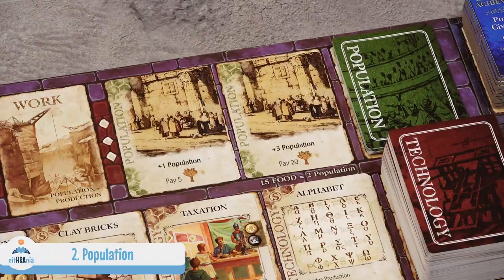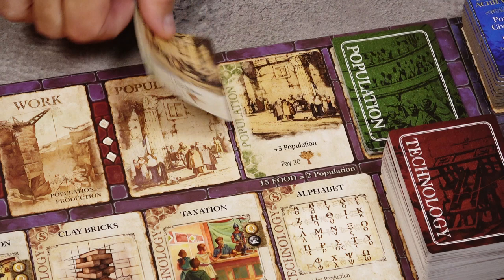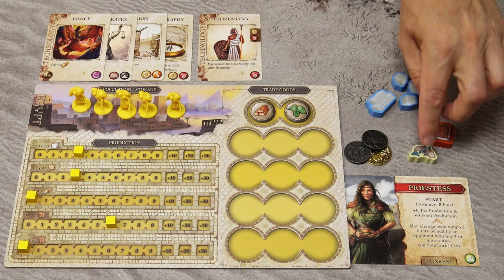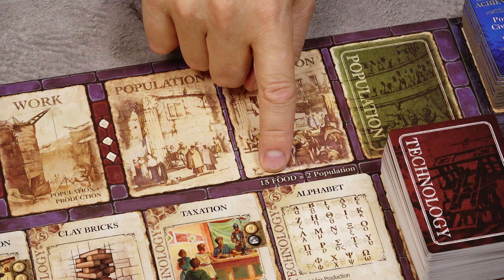With the increase population action, choose one of the two available population cards, pay the cost indicated at the bottom, and increase your population. Discard the card and replace it with a new one from the deck. For example, you would pay 5 food and increase population by 1. If the population deck runs out, you can still take the action by paying 15 food to gain 2 population.